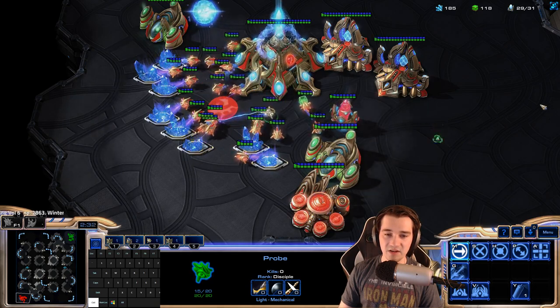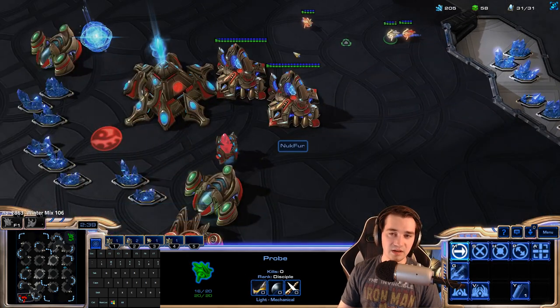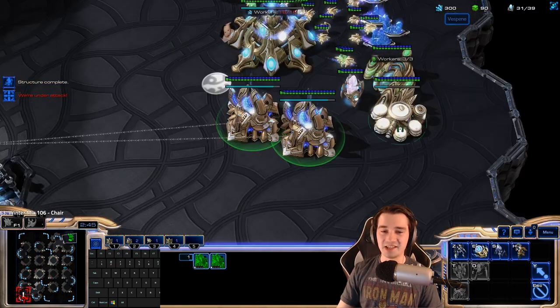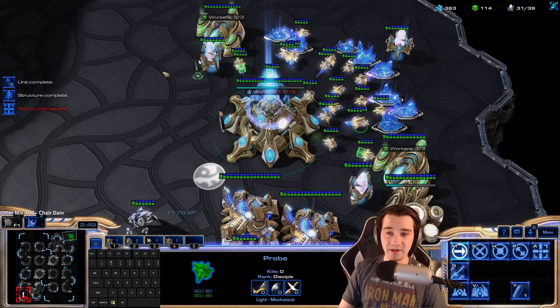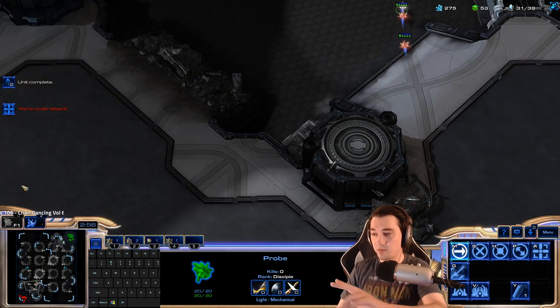We're going in to take a look at what he wants to do. He's not building a Mothership Core — I'll show you what it looks like when you build one in just a moment. You can see the Nexus spiraling up to build that Mothership Core, and I can get an idea. All right, he's building a Mothership Core, so he's maybe not going for much tech on the other side. We can bring the probe home.